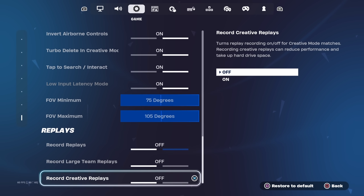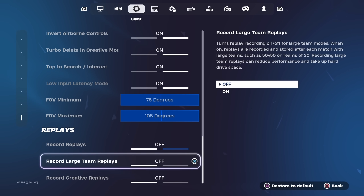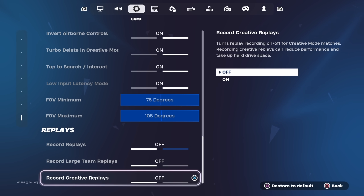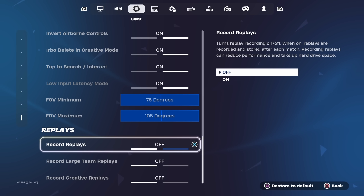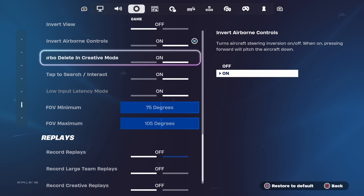A secret tip: if you want lower delay on your PC or console, go all the way down to Replays and have all three replays turned off — Record Replays off, Record Large Team Replays off, and Record Creative Replays off. Having your game save every replay of every creative game adds a lot of delay, so turning these off prevents that. Also make sure you have Low Input Latency Mode turned on.